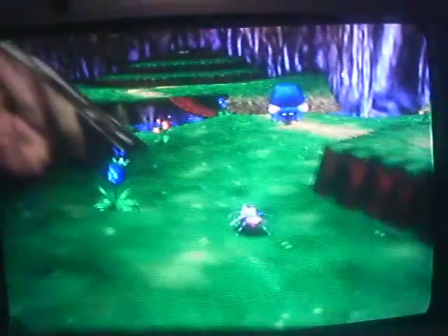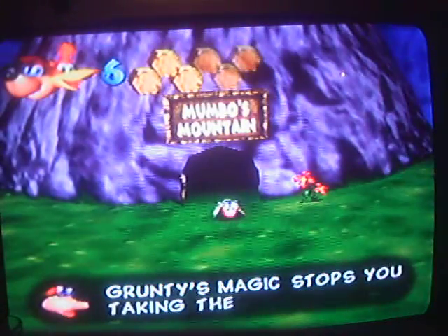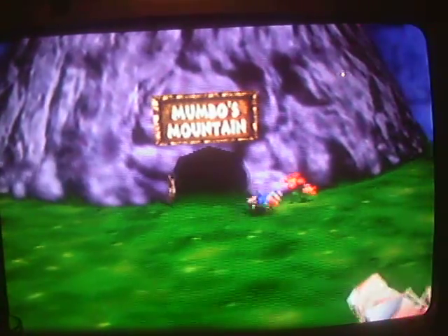So we are officially done with Mumbo's Mountain, but I'm going to stay as the ant — or Ticker — because you actually need them to get a puzzle piece. I don't think there's a Mumbo in Treasure Trove Cove or Gruntilda's Cavern, which are the next few levels. But you never know what's going to happen. I'm going to quickly go to the top and get the puzzle piece.